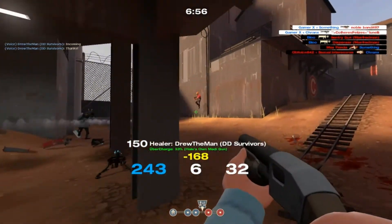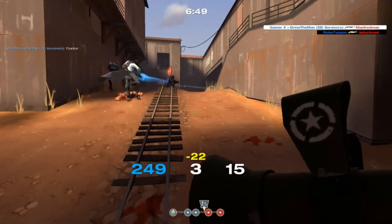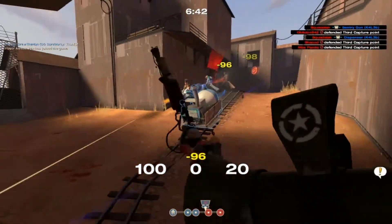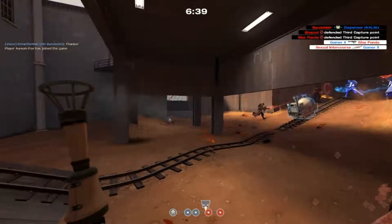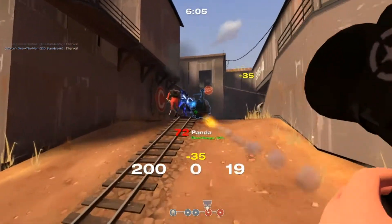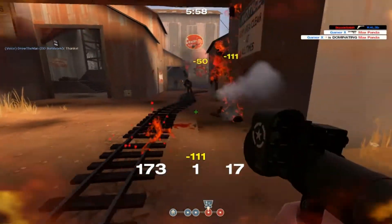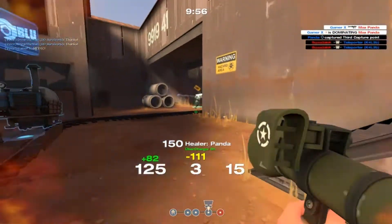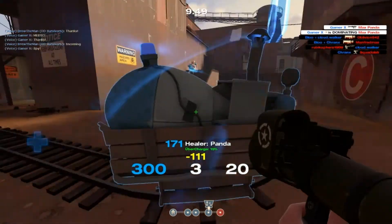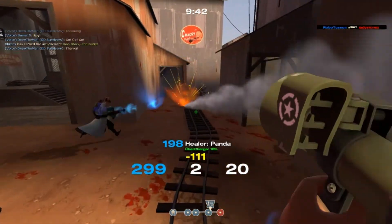The heavy has 300 health, so 300 divided by 60 equals five rockets to kill him. If I'm under cover and fire with the default rocket launcher, assuming each rocket takes one second to fire and one second to reload, firing four rockets takes four seconds, then reload and one more rocket equals six seconds total to kill the heavy. With the Liberty Launcher, firing three rockets takes three seconds, reload, fire, reload, fire — that equals seven seconds.